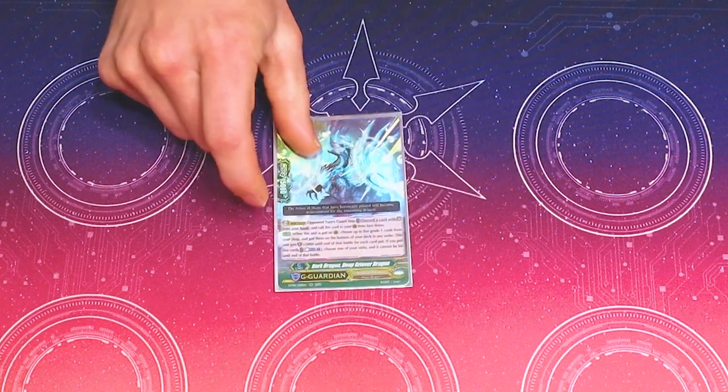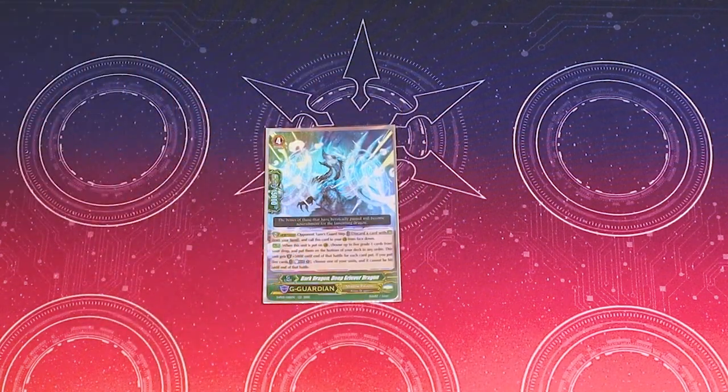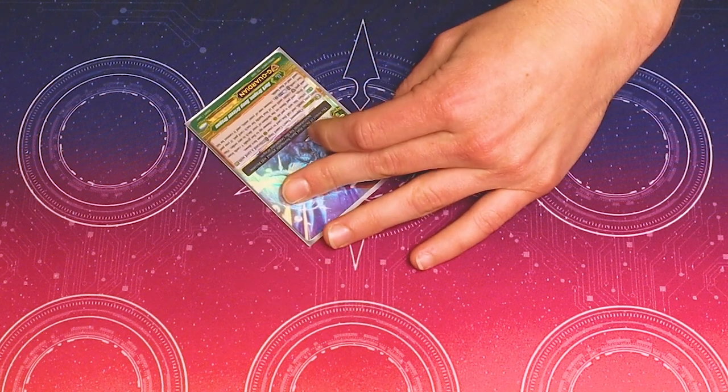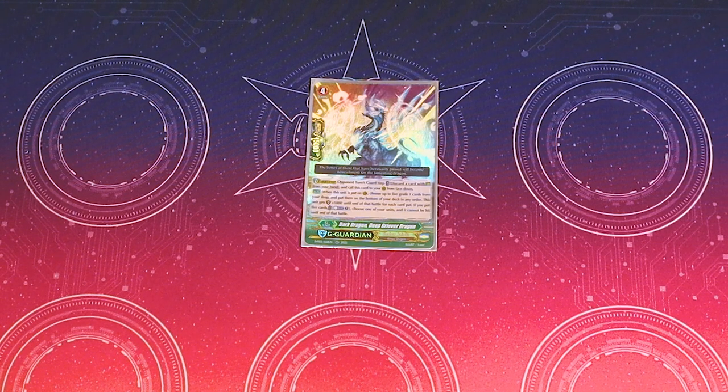Let's go into G guards. I run one copy of Dark Dragon Deep Griever Dragon. This card's awesome — I think it solves the main issue with this deck. Its skill is when you guard with it, choose up to five grade 1s from your drop zone, return them to the bottom of your deck, and this unit gets 5k shield for each of them. The reason why that's so good is because on your late game, this deck burns through so many of your grade 1s that it's almost hard to get out a double Dagda and maximize it. Sometimes I have not had four grade 1s. This immediately solves that issue.